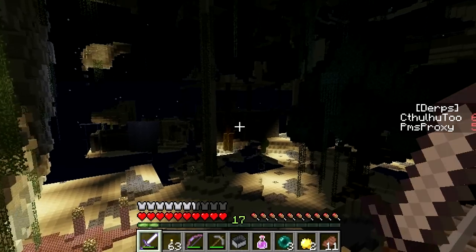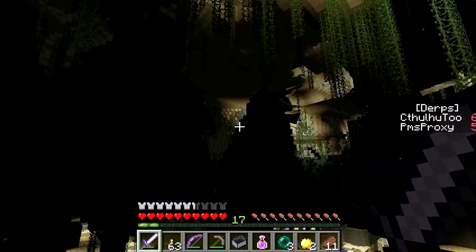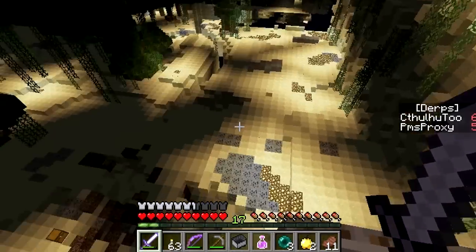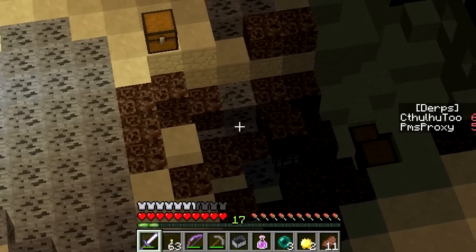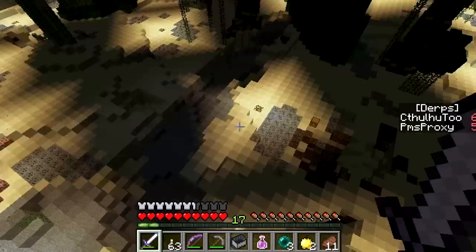Okay guys, so here is the Lush Ruins. It is very dark. Very tree-ish. I definitely see more coal. There's the sign-off shelter. I see potions spawning next to a chest that's just sitting in the middle there.